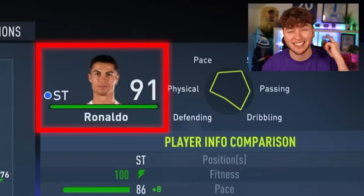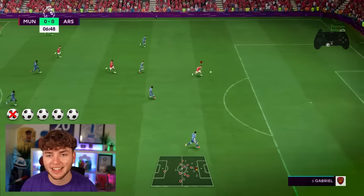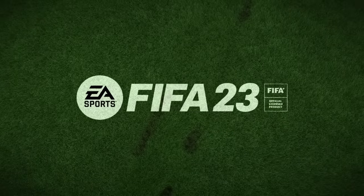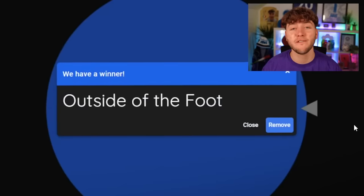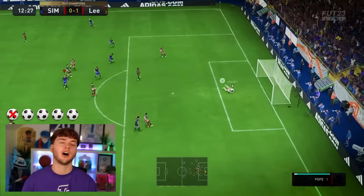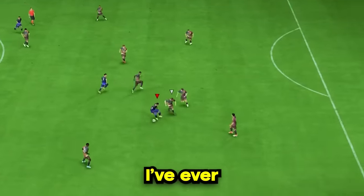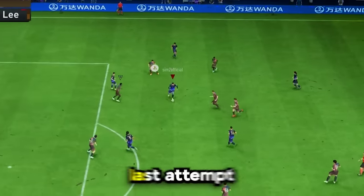We're on FIFA 22 and Ronaldo's back at United, 91 rated - down again. The challenge is an advanced rainbow flick scorpion kick. We flopped the first attempt but scored on the second. We're now on FIFA 23 and Ronaldo is 88 rated. The final challenge is to score an outside of the foot goal with Team of the Week Ronaldo in FUT Champs. After several dramatic attempts, right at the death on the last attempt, Ronaldo scored the outside of the foot goal! If you enjoyed me using Ronaldo in every FIFA, then I guarantee you'll enjoy me using Haaland, Messi, or Neymar.